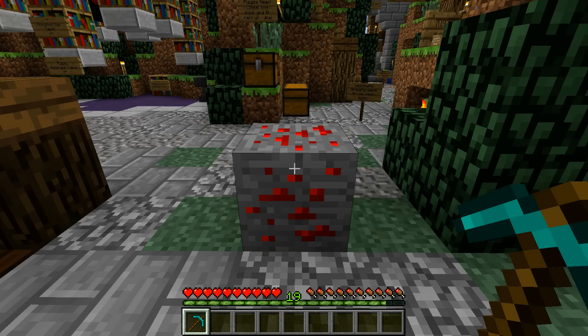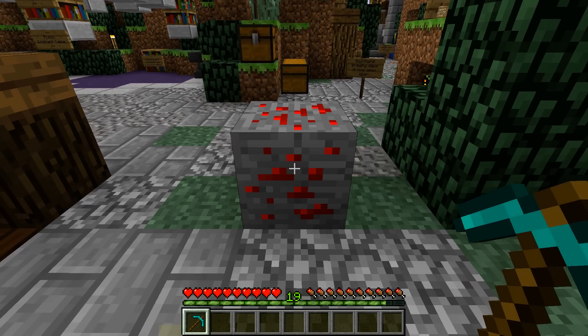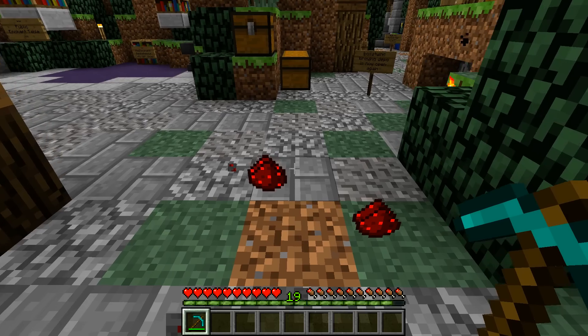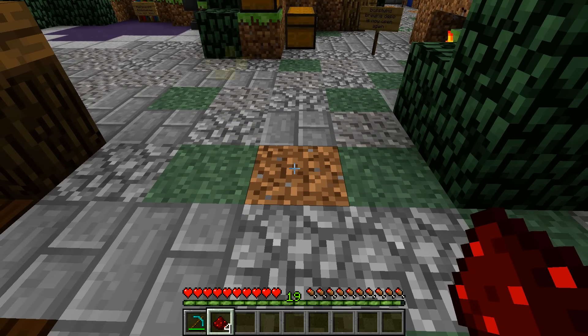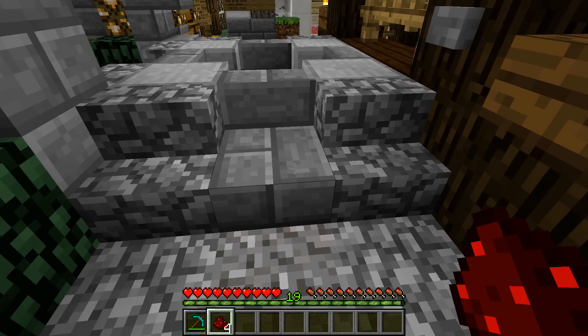So first of all, how do you obtain these resources? Well, when you were mining deep, you may have come across this block before, which is called redstone ore. When you mine it, it drops multiple pieces of redstone dust. Now how do you get other redstone items, such as the redstone repeater and redstone torch, you might ask? Well, you need to craft those, and in here I have the resources to do so.